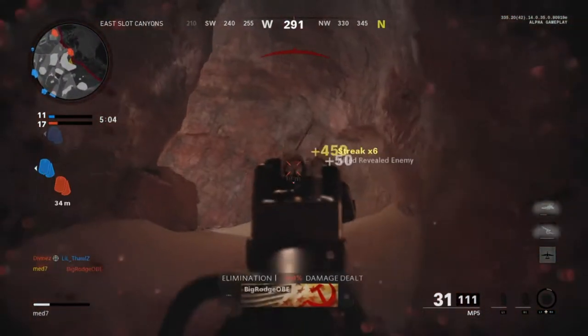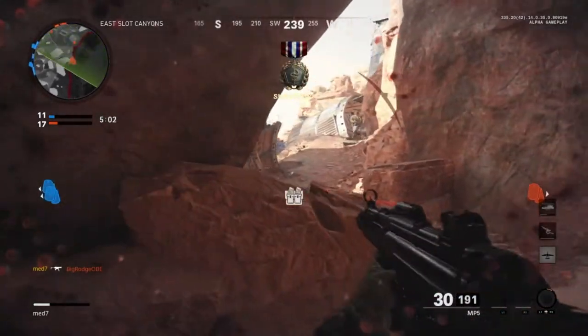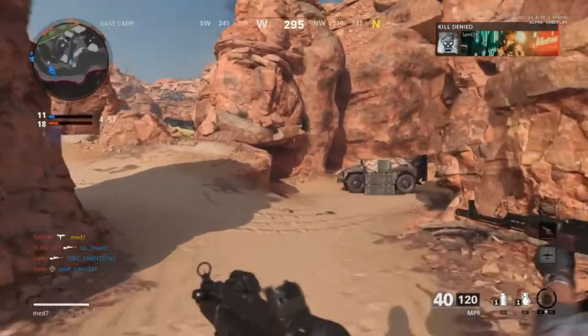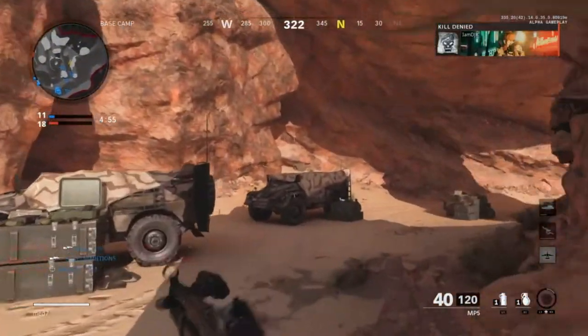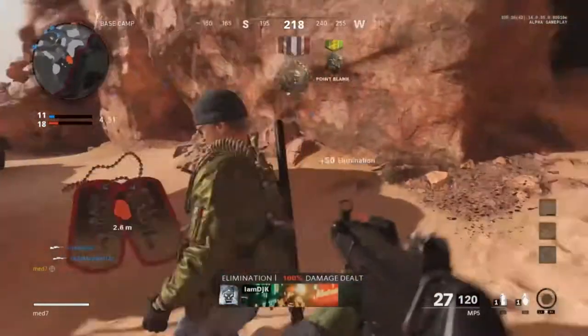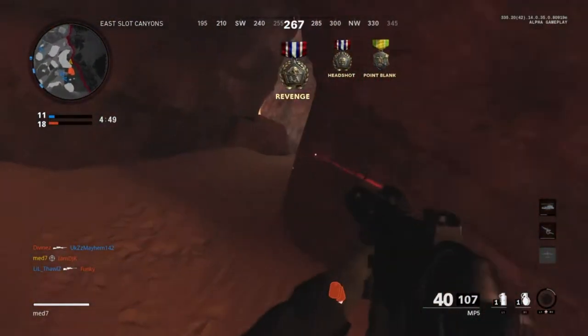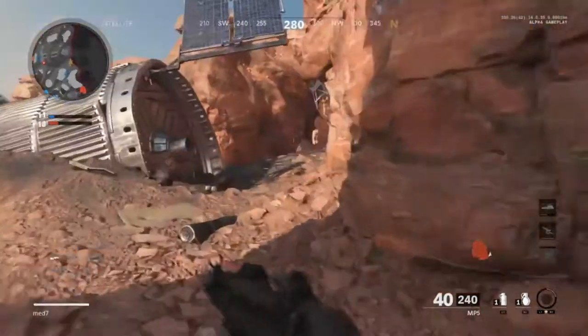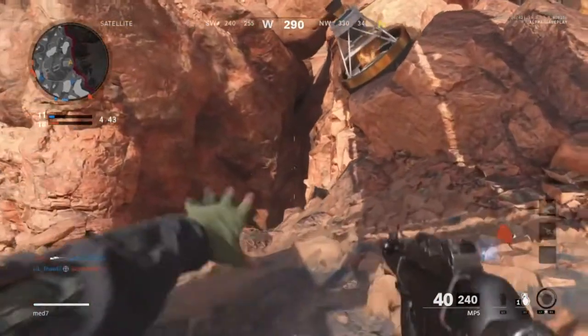That kid nearly got me — I was so weak. I love how you can see your health bar on the bottom left, just like Black Ops 4. It's really good to know how weak you actually are before re-challenging something, because you never know what you're going to do. It's nice to know how much health you have — that is a really big plus.